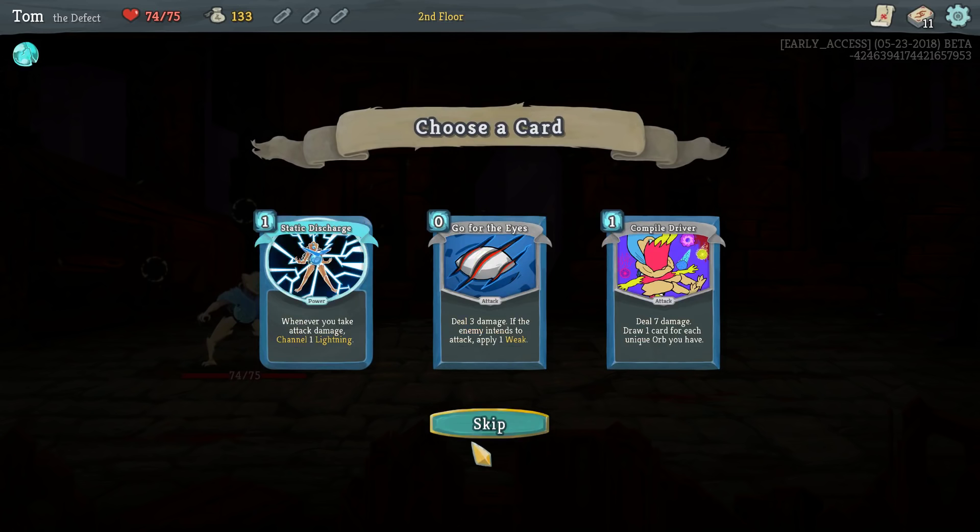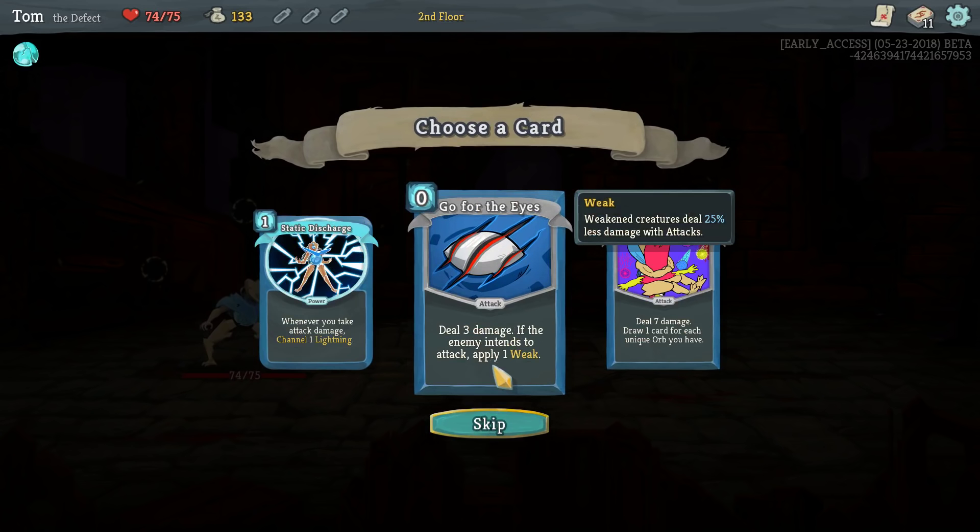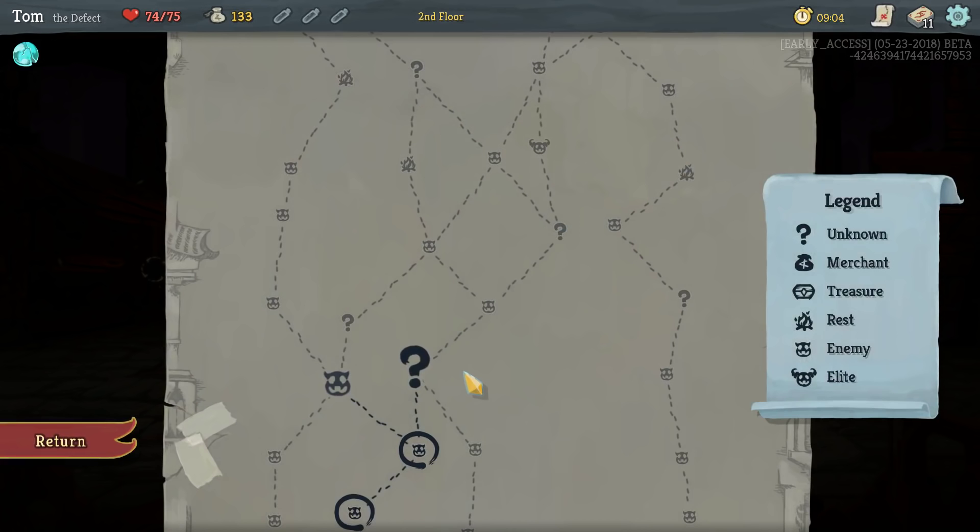I think for now I'm just going to pass up all of these. Go For The Eyes is pretty good — this is kind of a defensive card. Weak reduces their attack damage by 25%, which sometimes is a bigger benefit than playing a block card. They would have to be doing 20 damage for that to be better than the five-block card, which is quite rare actually. But this one's free and it deals a little bit of damage. I'm going to skip it — I think better cards are in my future.